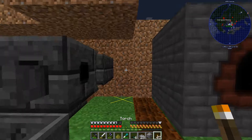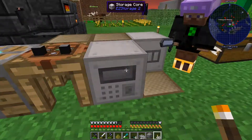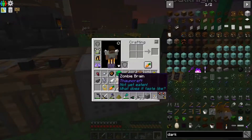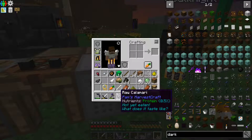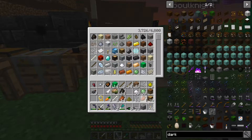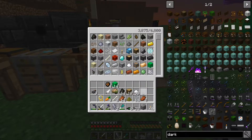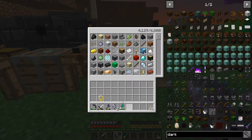Put a torch there. There we go. Tons of junk in my inventory. What's this — raw kamari? That's interesting, I've never tasted that and I can't eat it because I'm not hungry. Let's put all this stuff back — I don't need any of this stuff in my inventory right now.